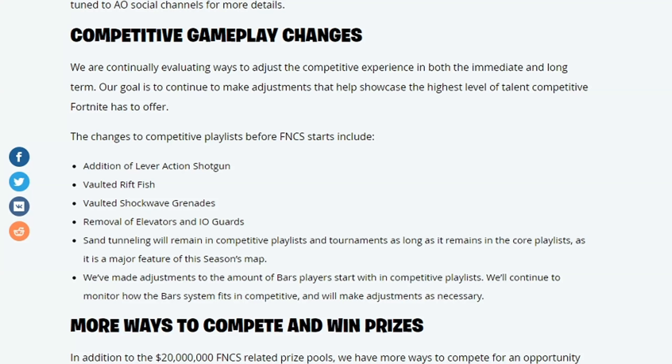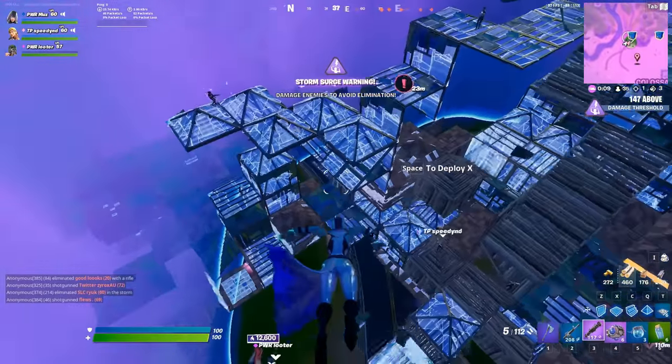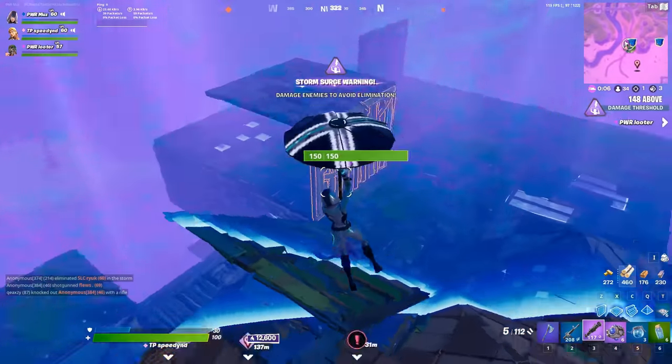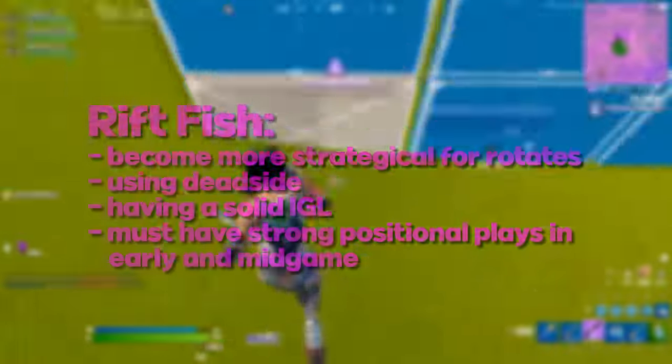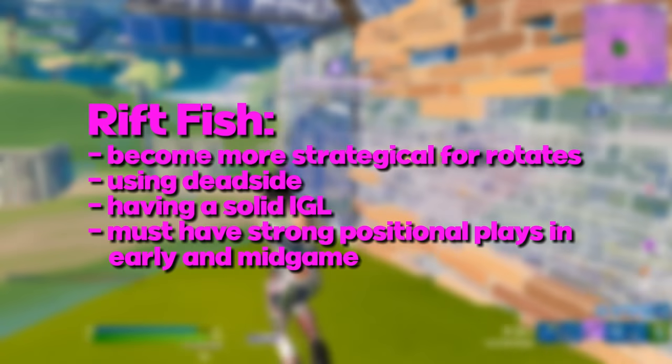Now secondly we've got two massive changes when it comes to movement. Rift fish have completely been vaulted — they're no longer taking part in competitive. That is a good change in my opinion. No longer can people just rift away from any kind of fight. No longer will it be like 30 people in the air at once on first moving, saving their mats and making games really laggy. This really means that you guys have to use a lot more strategy when it comes to your rotates, and using dead side rotates are a lot more important.